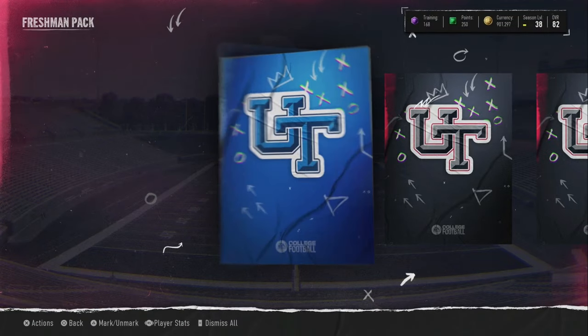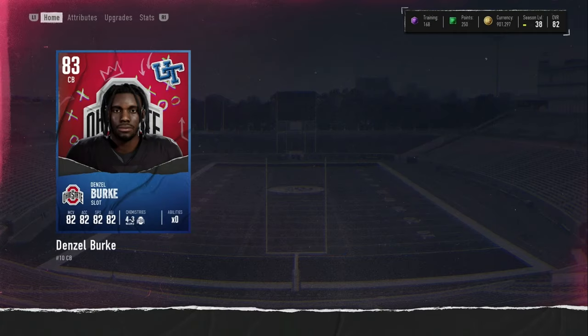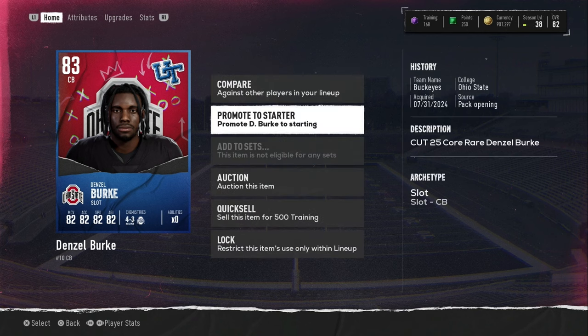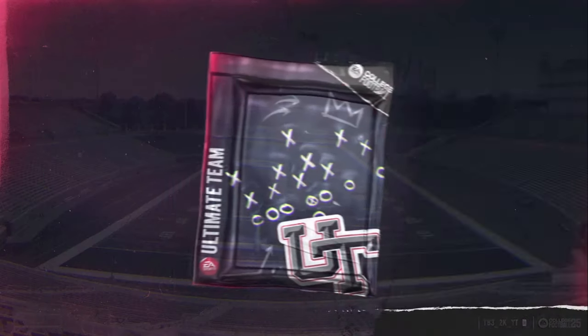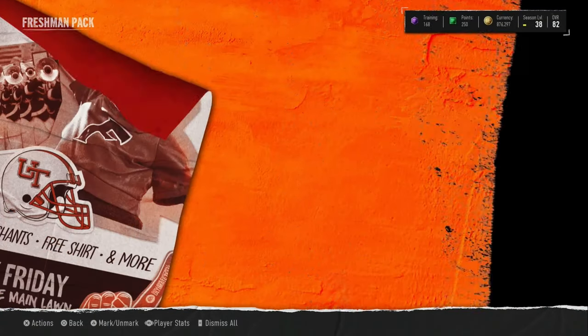We pulled one blue so far out of 300k. We do get an 83 overall corner right there - is he a tall corner? Sort of. He is 50k, that pays for two packs. So we have like 60-70k worth of value out of blues. Hopefully get it - we got it. We have an orange animation - it's a big one, 85 plus.